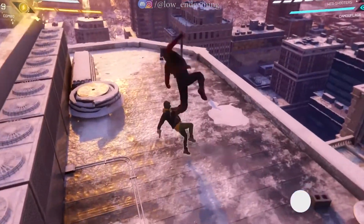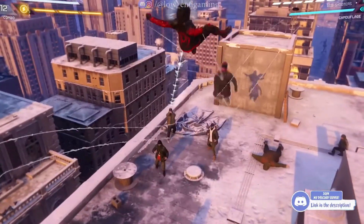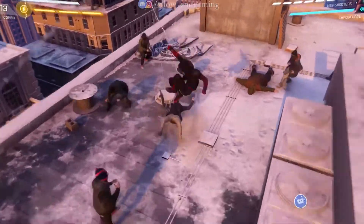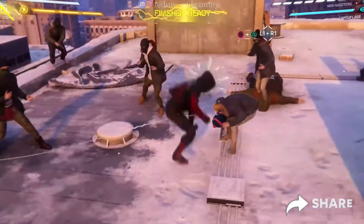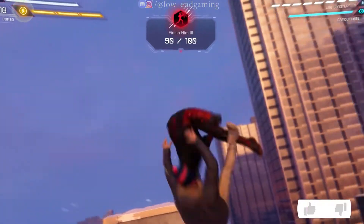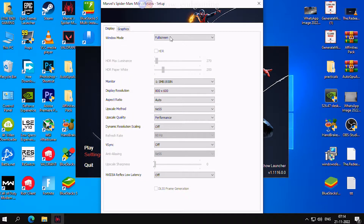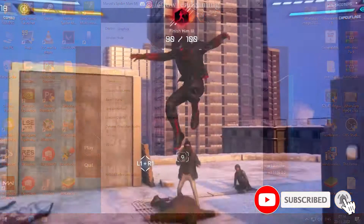For step 2, we will change the upscale method for the game. In this game there are many upscale methods you can choose from. I don't know which works the best, but try every upscale method and choose which works best for your PC. To change it, open your game launcher and click on settings. Now go to display and in upscale method, choose the upscale method. Always set the upscale quality to ultra performance so that you get the max performance in game.